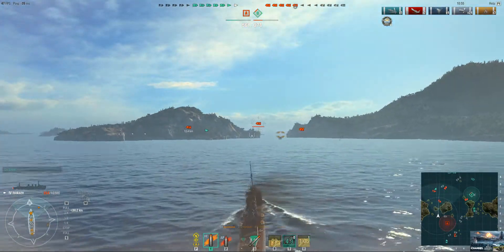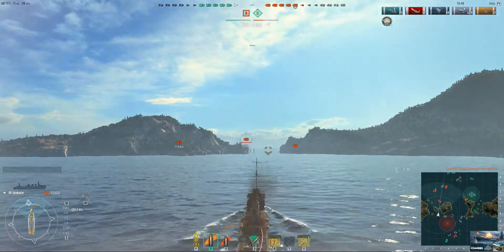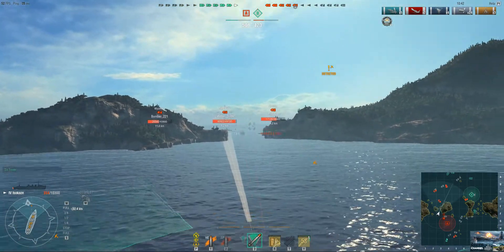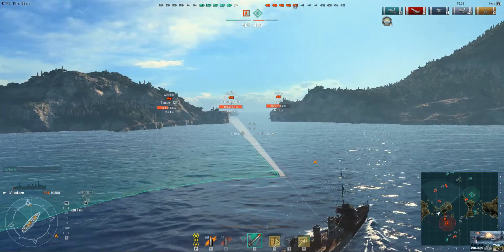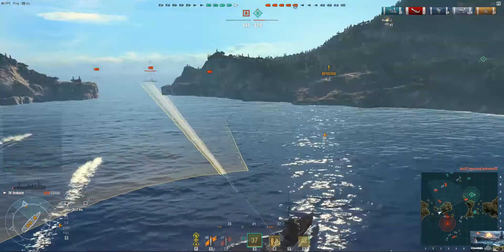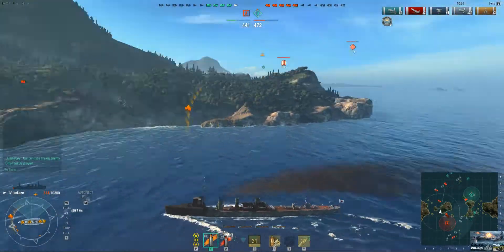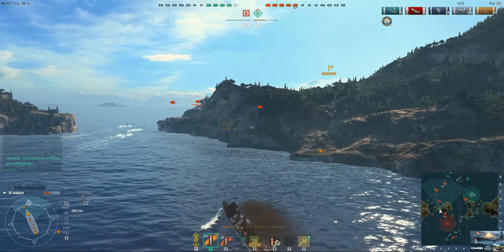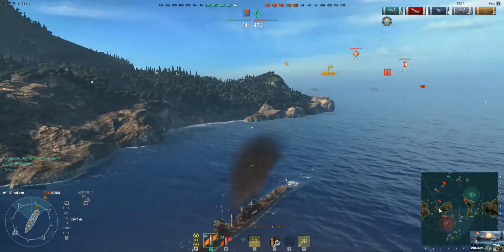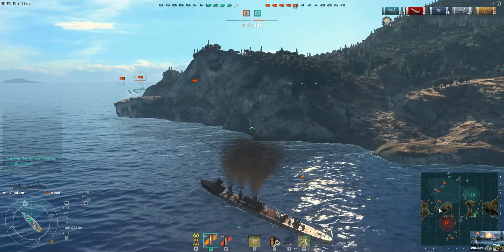I know he's targeting me, so it's actually a big advantage that those planes are still in the air so they can spot me. What I see here is a New York who has 46,900 HP left. I try to get cover behind this rock as close as possible because I still get spotted — but not by the enemy battleship, by the airplane.